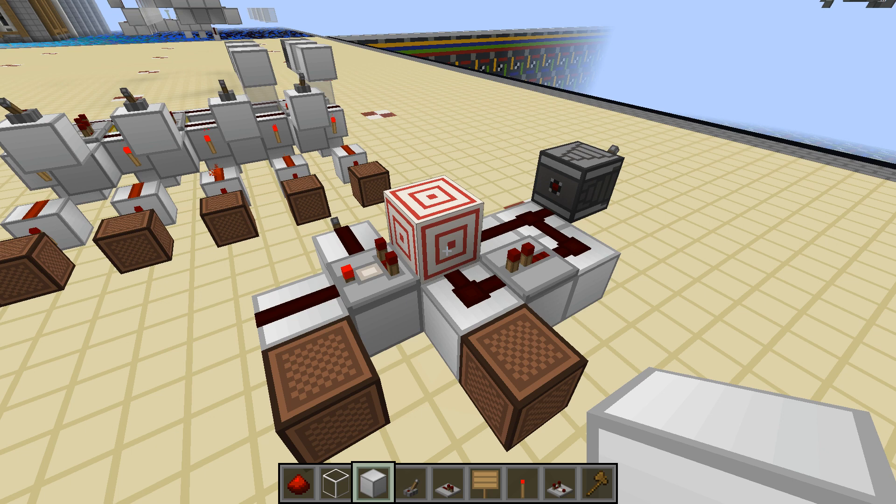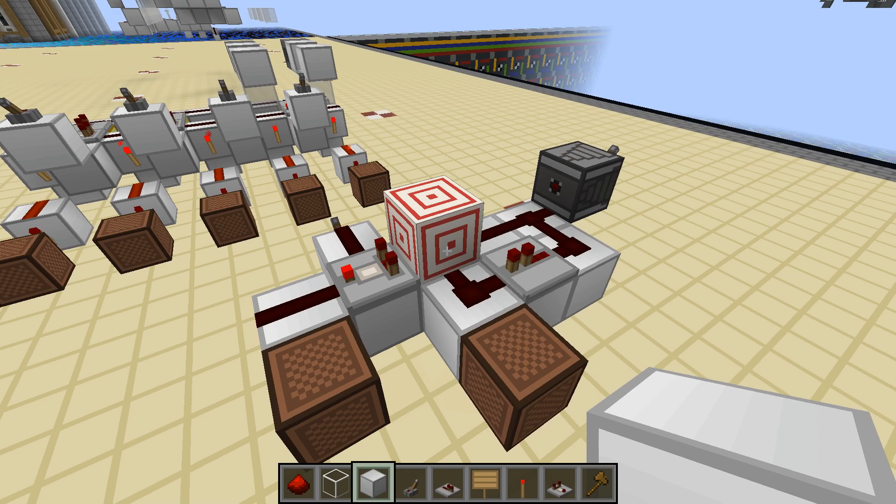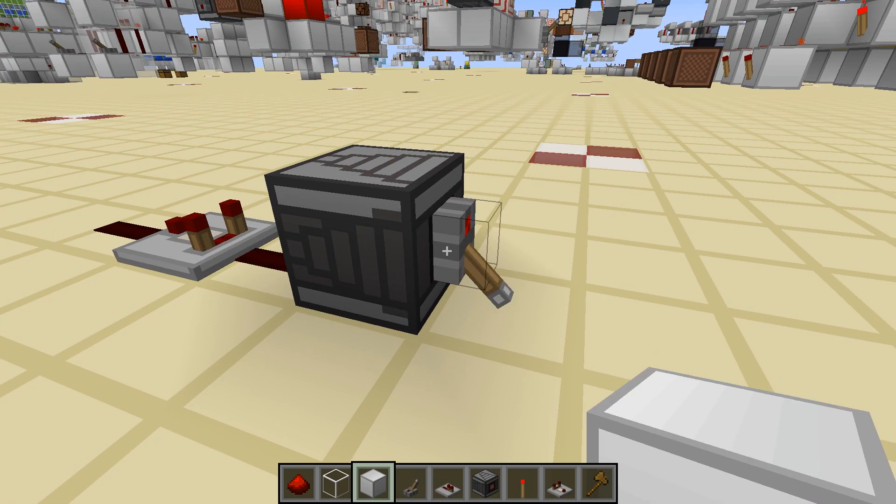This is all very new to me, so some details might be inaccurate, but I think I understand the basic idea enough to show a useful application. The first thing to understand is that comparators don't react to one-tick signals, so a one-tick signal won't normally go through.